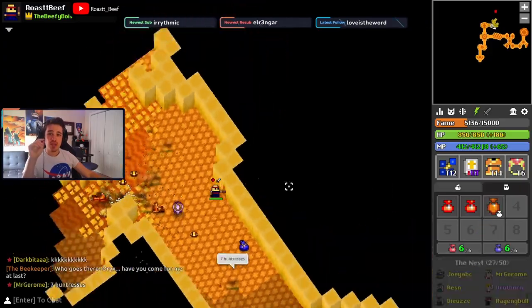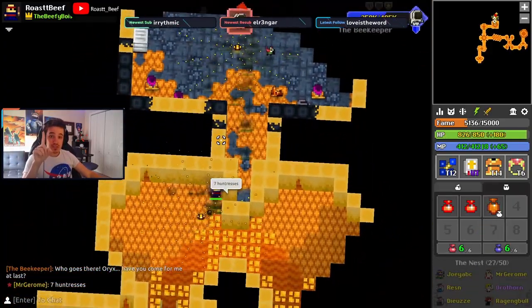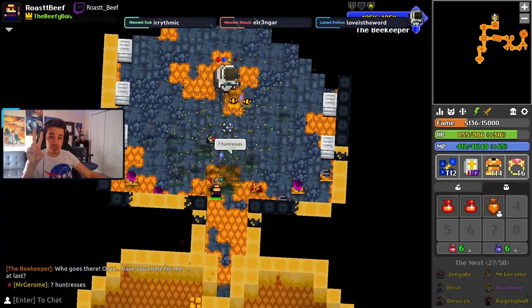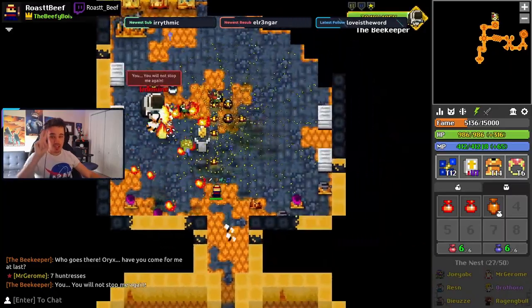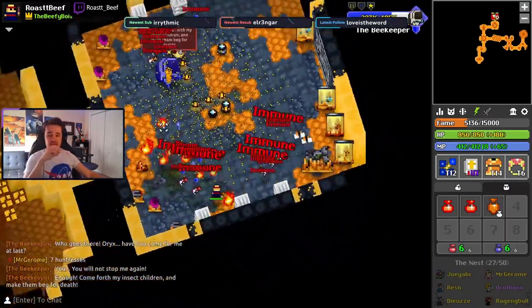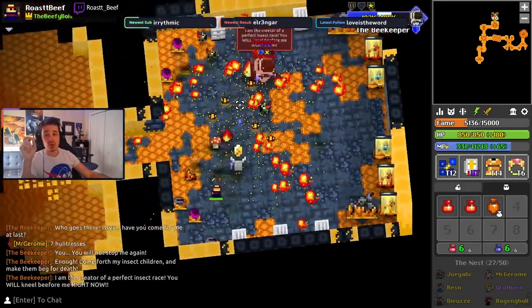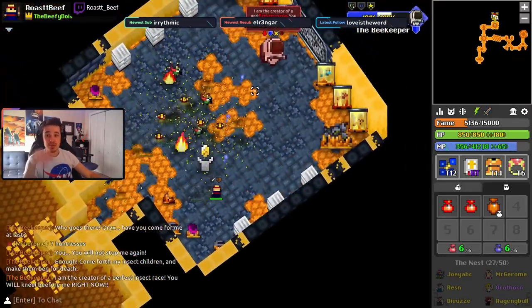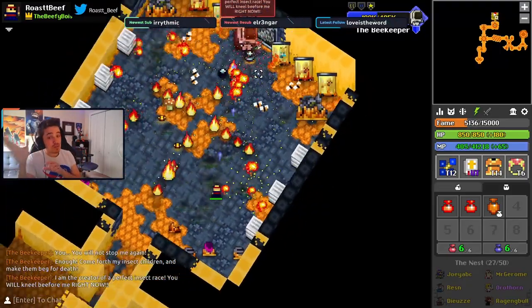The main threats from the beekeeper in the treasure room will be the flames he spits and the floor flames he creates. Don't stand on the floor flames or get lined up by the flame tentacles, as they armor pierce and you will die very, very quickly. Now that you know how to beat everything in the nest, let's go over the loot you can get.